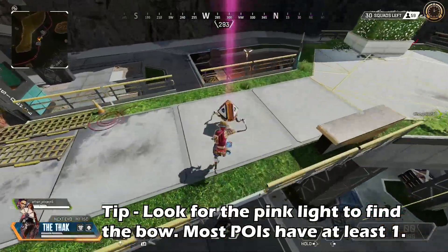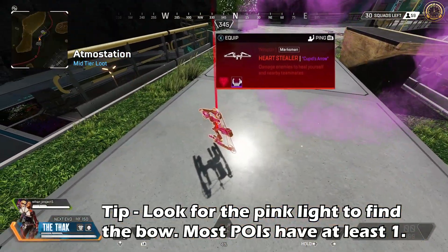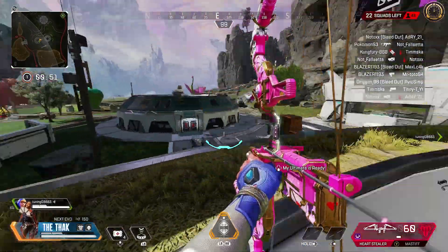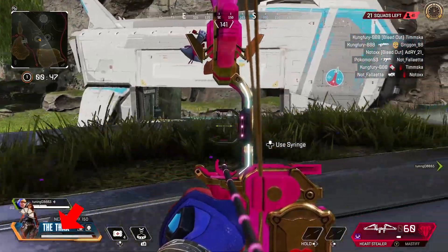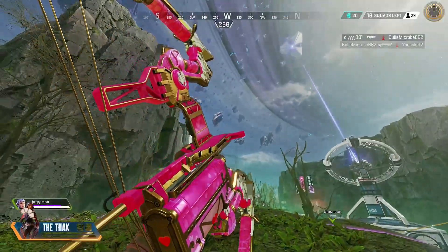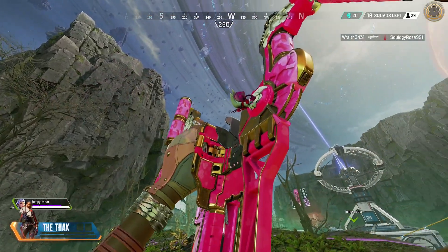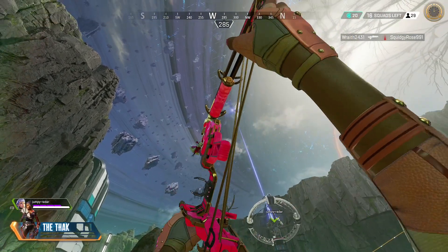The other new thing with this LTM is a limited time weapon called the Heart Stealer. It's just the bocek bow, but it looks a little bit more Valentine's-y. The one cool thing with this bow is that it heals you a percentage of the damage you do, and that includes health or shields depending on which needs healing. Like any other healing item in this mode, if your duo teammate's close enough within that area, they'll also get healed when you deal damage.